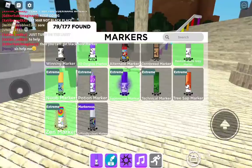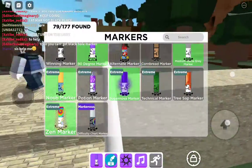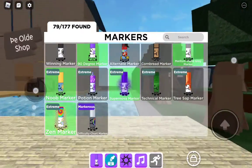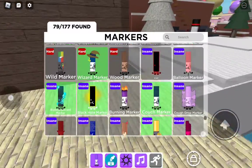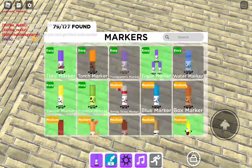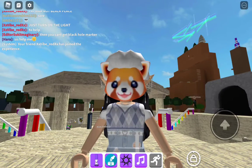If you want to get the difficulty chart marker, maybe I'll cover that later. If you want to get the right marker please comment, and like the video. If you got the black hole marker, congrats — bye!